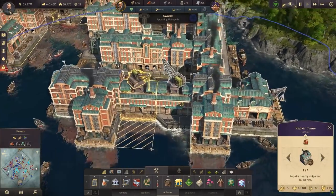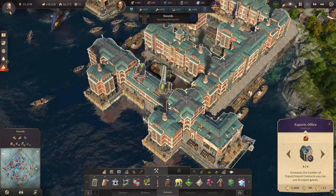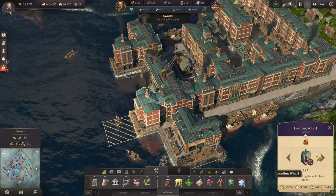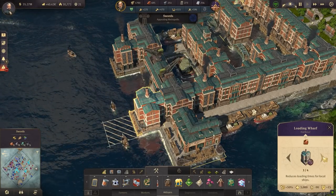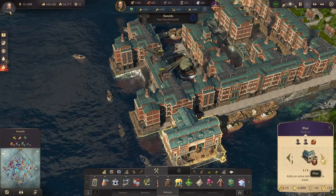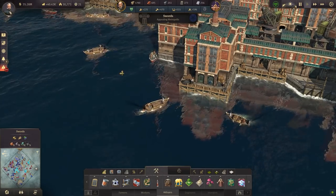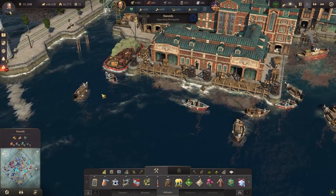Visually, each module has some distinctions, such as a repair crane module having a big repair crane on top of it, and the exports office having glass rooftops. Generally though, the Docklands don't have that much customization, but like engineer or investor households, they modularly fit together with L-junctions and T-junctions. Even the pier does this as well. Over time, your harbor will start to look very busy, as small rowboats crowd the depots and loading wharfs.